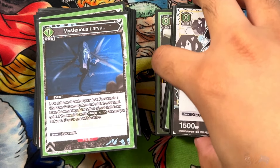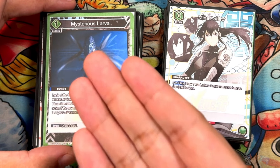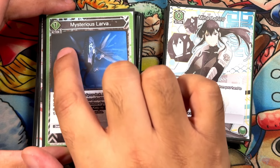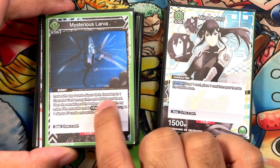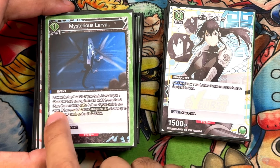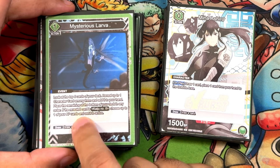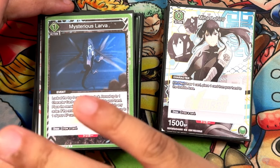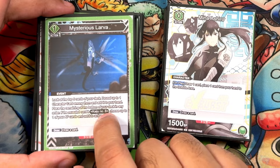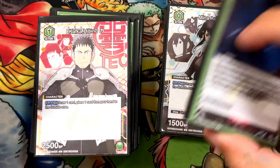Next we have a one-cost called Mysterious Larva — I'm running two of these because it's a really cool and decent event card. One cost, one action: look at the top six cards, grab one character card and add it to your hand. However, if you grab the Kaiju Number 8 you get to set one of your AP to active. You're not always going to hit, but there are 10 Kaiju Number 8 cards in here — it's a great card for getting your raid off more consistently.